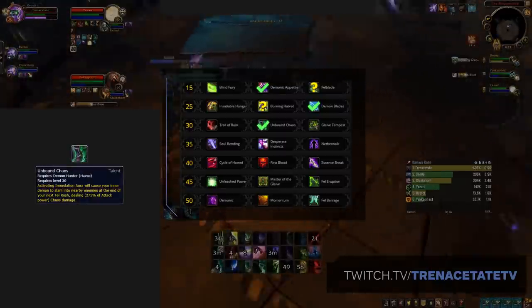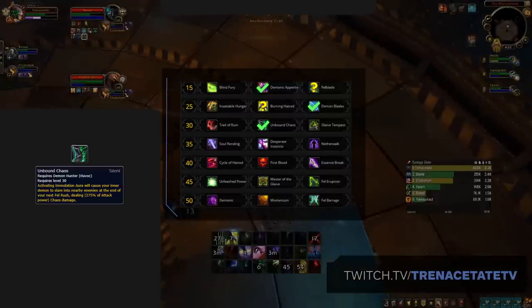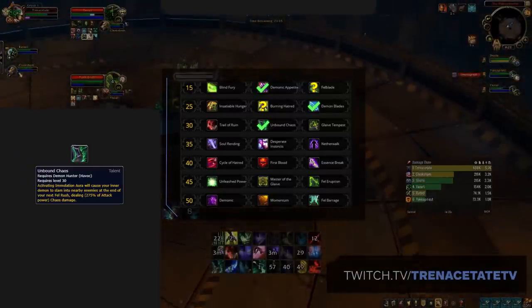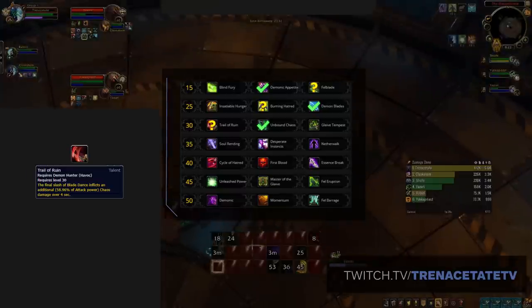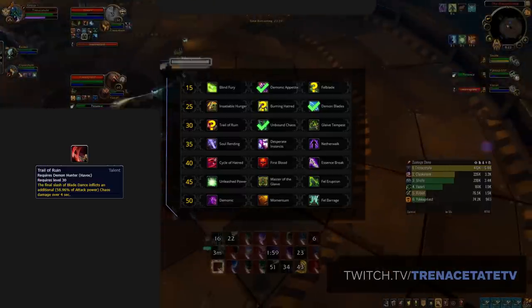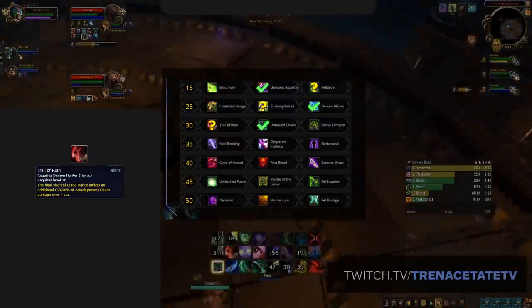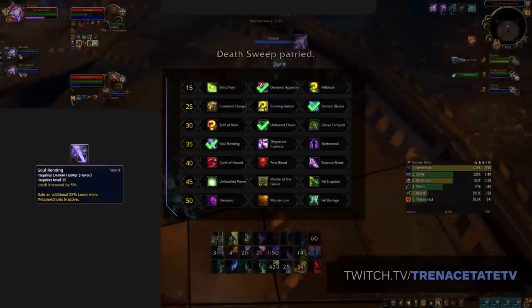For the level 30 row, the best pick is the newly added talent Unbound Chaos. This talent is actually insane, causing your now baseline Immolation Aura to buff your next Fel Rush, causing you to deal some very hard-hitting AoE damage. If you struggle to hit this ability or it's a matchup where you can't waste Fel Rushes, then Trail of Ruin is an easier-to-use but weaker alternative. Dropping down to the level 35 row, there is of course only one option: Soulrending.